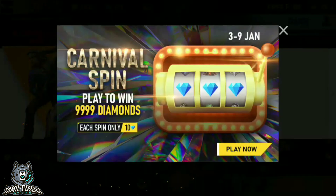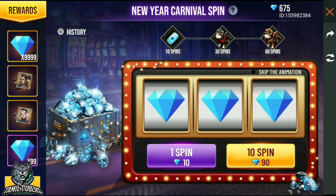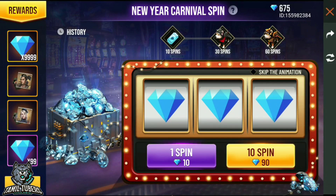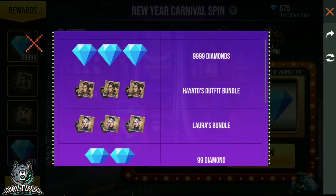This is the Carnival Spin event on January 3rd. The event is open. I will tell you about the full details of the event and the rewards. You will bring the diamonds to 9999.